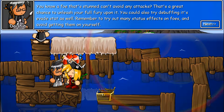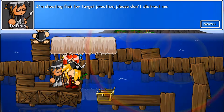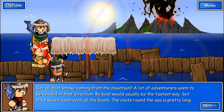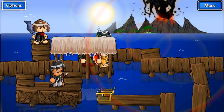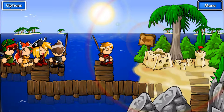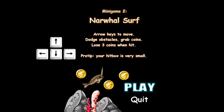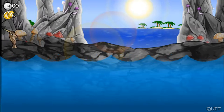You know a foe that's stunned can't avoid any attacks? That's a great chance to unleash your full fury upon it. You could also try debuffing its evade stat as well, but remember to try out as many staff effects on foes and avoid gaining them on yourself. I'm shooting fish for target practice, please don't distract me. See all that smoke coming from the mountain? A lot of adventurers seem to be heading up in that direction. My boat would usually be the fastest way, but tidal waves are destroying all the boats. The route around the sea is pretty long. I feel like that's a little bit incorrect in wording, but sure, whatever. Okay, narwhal surfing — arrow keys to move, dodge obstacles, grab coins, lose three coins when hit. Your hitbox is very small.